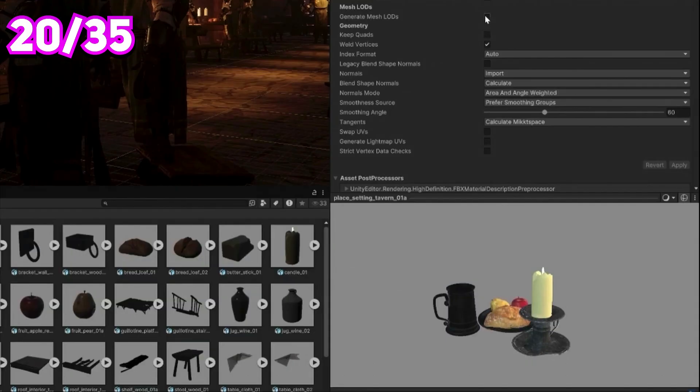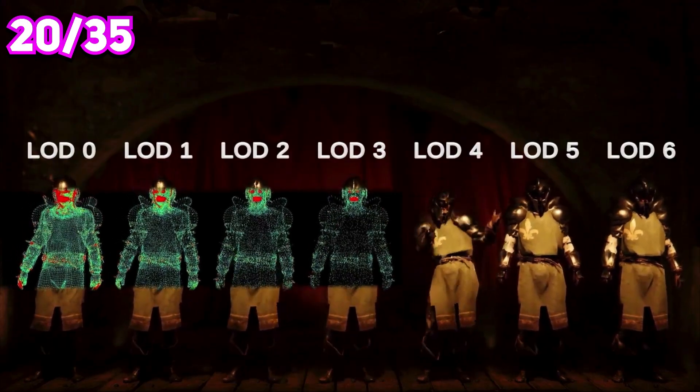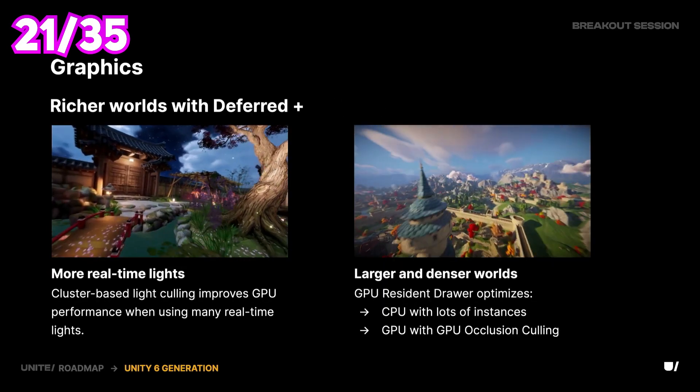The mesh LOD system is a simple solution to automatically generate different levels of detail for meshes, and Unity will also correctly select the proper mesh to use at runtime. New deferred rendering will be optimized for mobile devices as well.